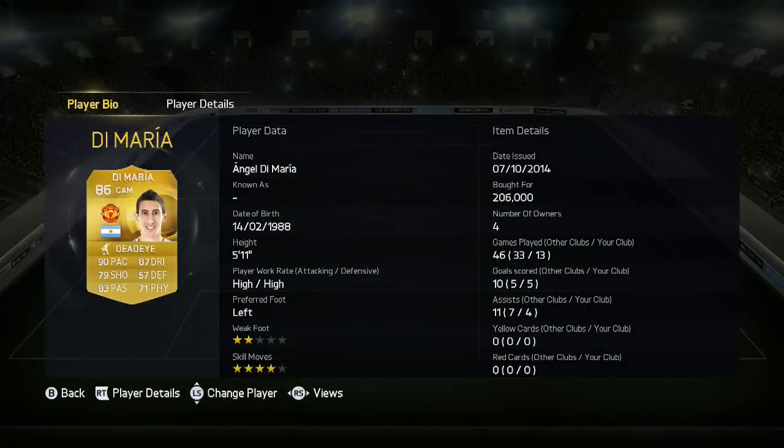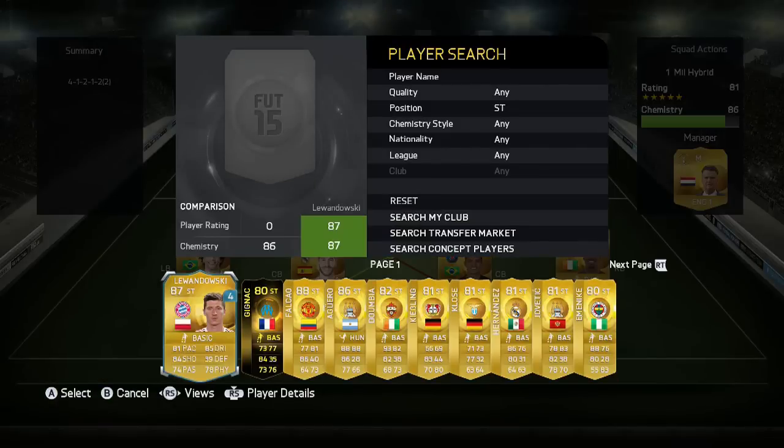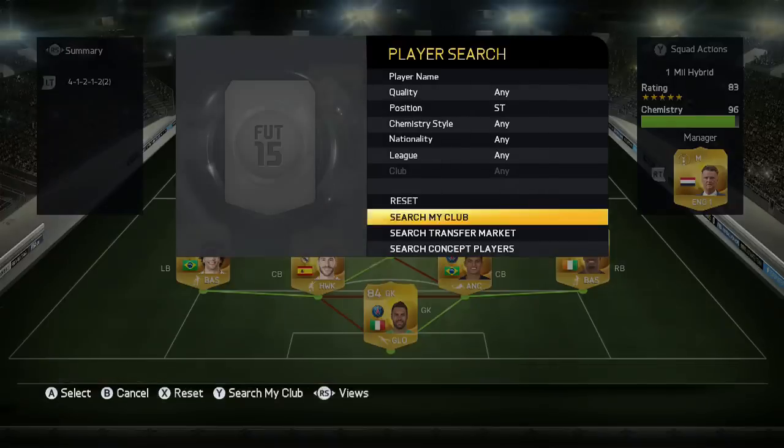The CAM is going to be someone I've used a hell of a lot — Manchester United's very own number 7, Angel Di Maria. He's got 90 pace, 83 passing, 79 shooting and 87 dribbling, coupled with 4-star skills, making him a fantastic CAM.